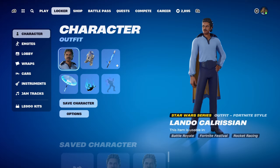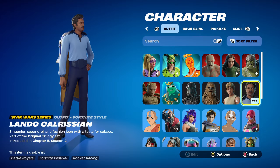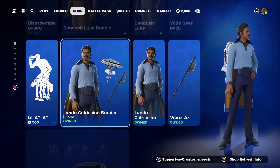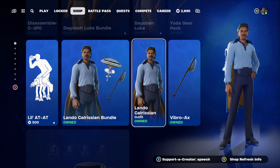This is the final new style skin I've got the combos done for. The Lando Calrissian skin is part of the original Trinity set introduced in Chapter 5 Season 2, and can be found in the item shop under the Star Wars tab. You can either buy the skin in the bundle — the Lando Calrissian bundle — for 1,800 V-Bucks, or you can buy the skin set for 1,500 V-Bucks.